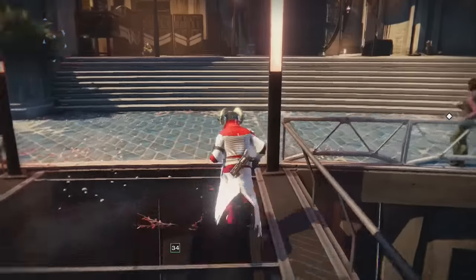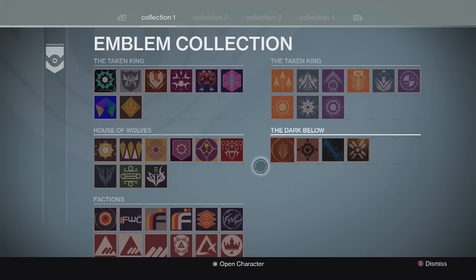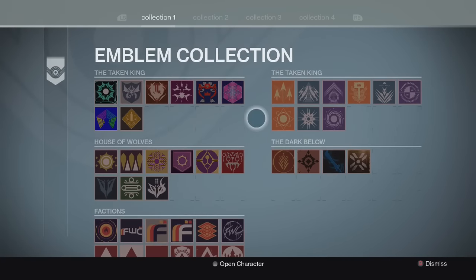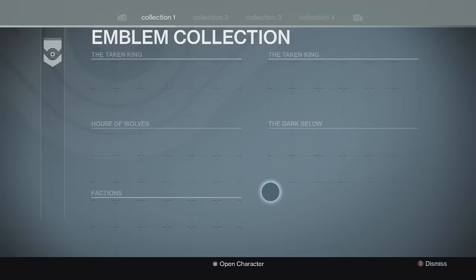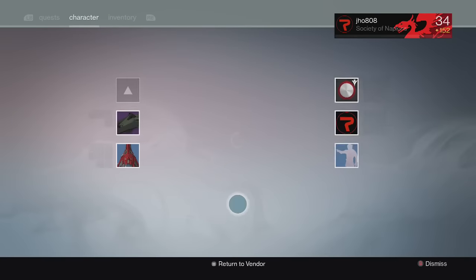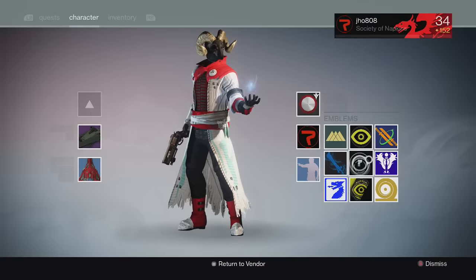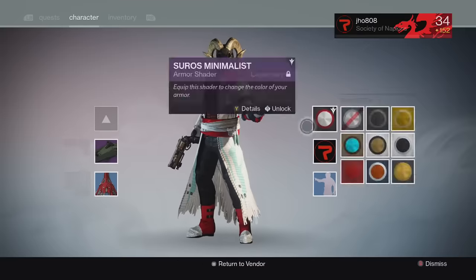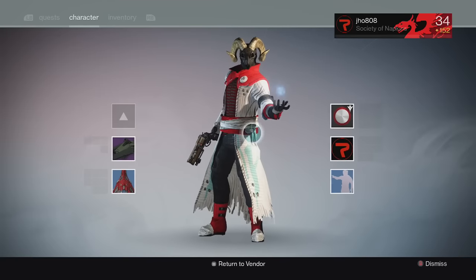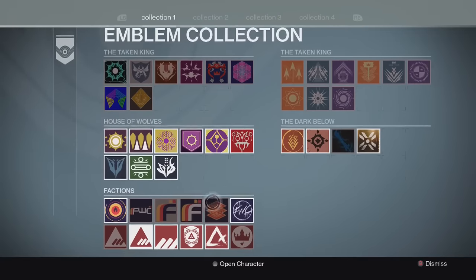Heading over to the Eva Levante area, we got the kiosk — the collections. We can look at our emblems and shaders and have them stored here, which is really cool. I'm actually going to test this out right now. I just picked up my Suros pack, so let's delete the Emperor Sigil emblem and the Achilles shader to see if they get stored in the collections.